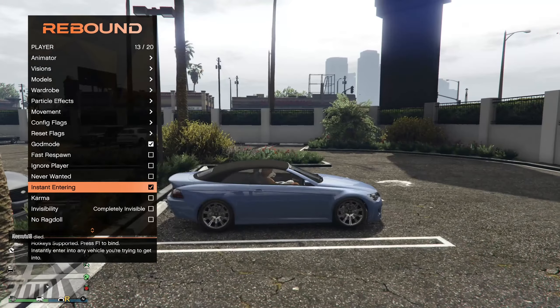Then you go down to network options, which is probably the reason for buying this menu since you can give people 60 million and stuff. You got your exclusions for your friends, then you got all players — you can teleport everyone to Eclipse Towers, give them all ammo, make them bulletproof. Griefing options, sound options — short beeps. My game crashed but I've loaded back in.